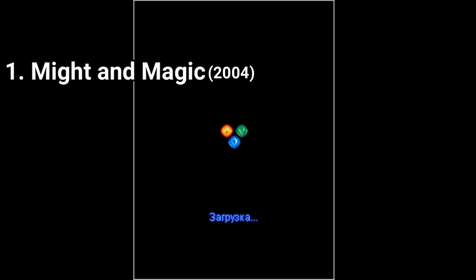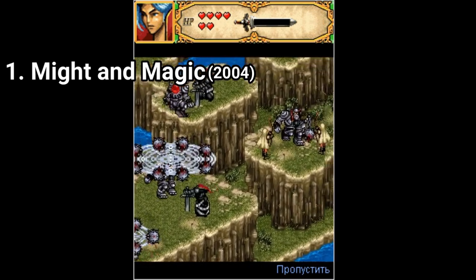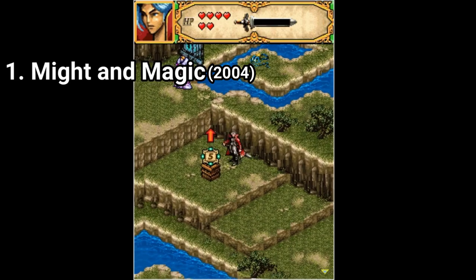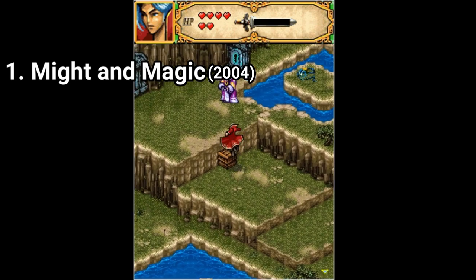Might and Magic is a game developed by Gameloft Beijing in 2004. You play as Ewan, whose quest results in encounters with an elf archer, a captain of mercenaries and other friends and foes, the game being an action-adventure.